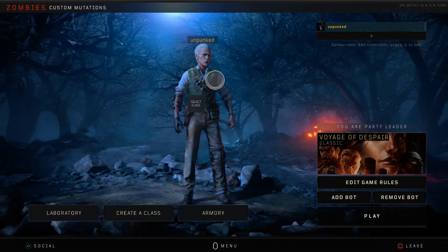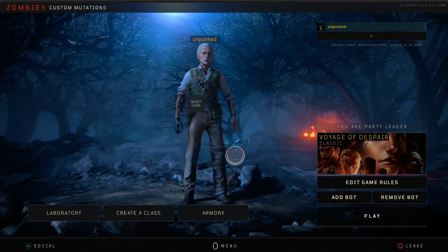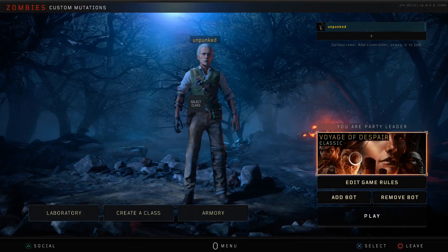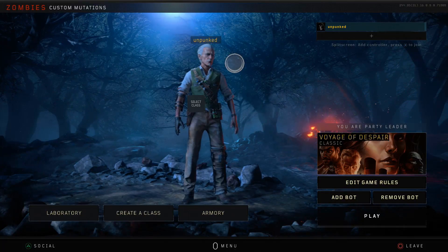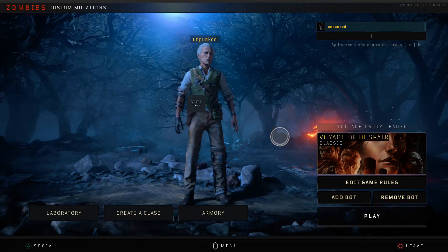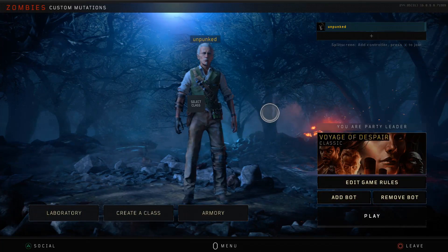Hey guys, Samuel Scorpio here bringing you this video talking about the mutations options inside of Black Ops 4 Zombies. Once you get into a custom match you can pretty much set up mutations however you like. These give you hundreds of options to customise your game, generally create challenges and fun experiences for you and your team. You can create whole different modes, which is actually insane.